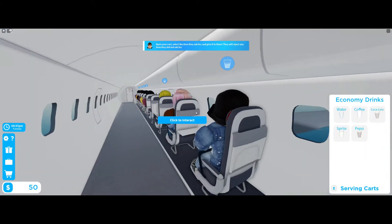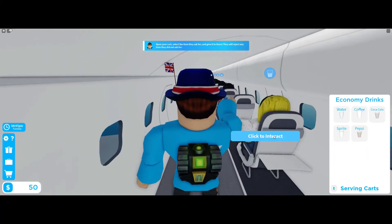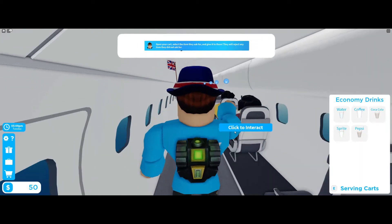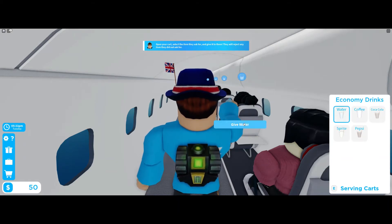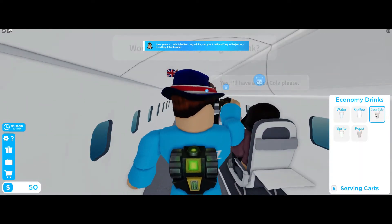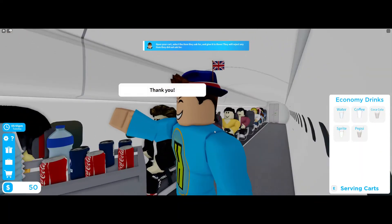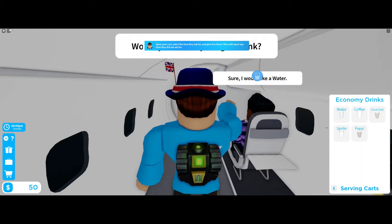What do you want to drink? Pepsi. What do you want to drink? He wants a Coca-Cola. What do you want to drink? He wants water. Just water. What do you want to drink? Coca-Cola. What do you want to drink? Coffee - very unusual. Oh yeah, he definitely needs a coffee. What do you want to drink? He wants water.